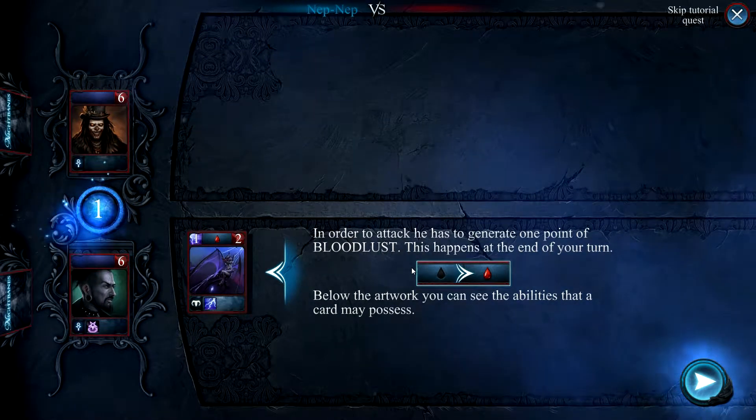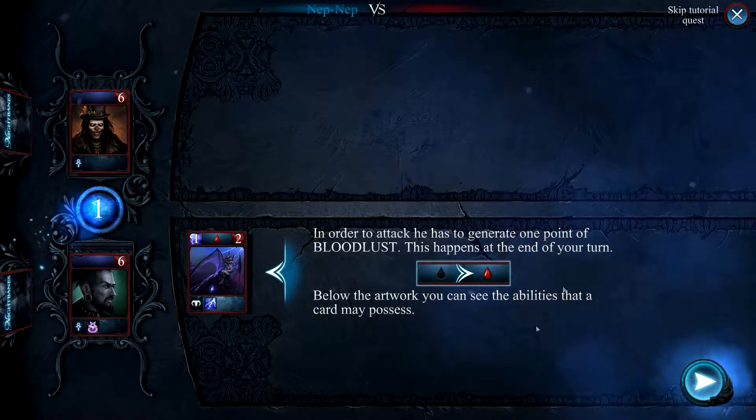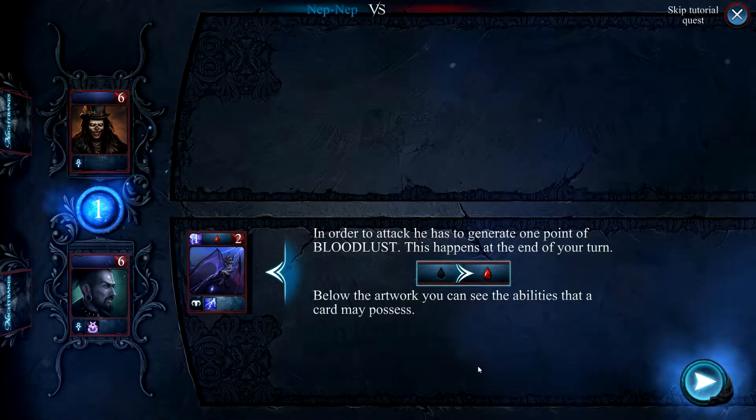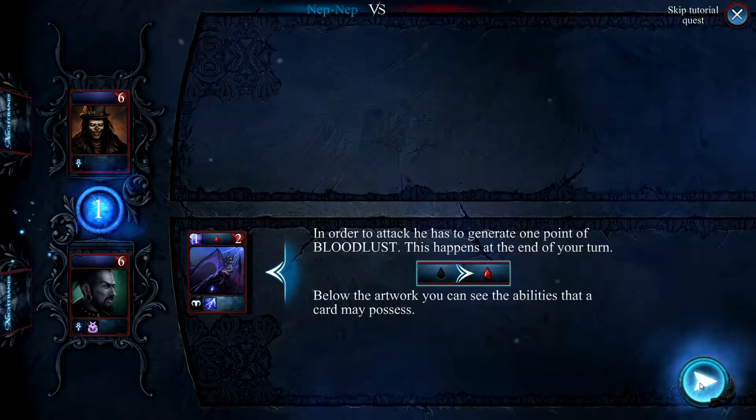In order to attack, he has to generate one point of bloodlust. This happens at the end of your turn. So this makes sense. If he had to generate two, it would take two turns, I assume. We'll see as we play more cards further into the game.